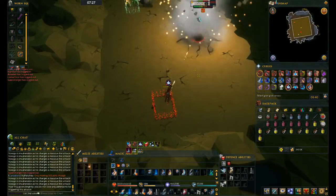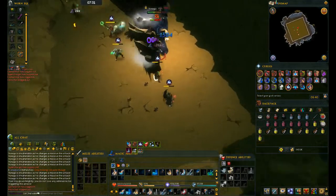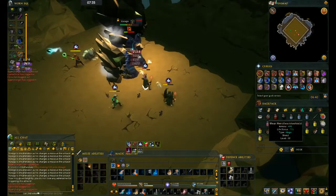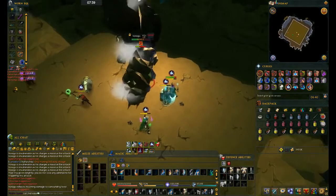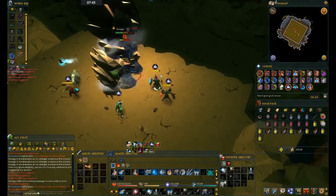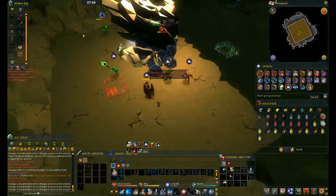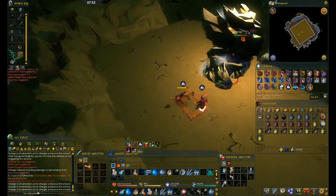We're going to spam click right now: Wild Magic, Dragon Breath, Deep Impact, and Asphyxiate. We're going to get off now, put our shield on, Resonance, use Preparation, Anticipate. I used Freedom there which is not good, but if I can get a hit in — which I just did — that's fine. I'm using Surge just to keep my adrenaline from going down.